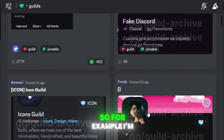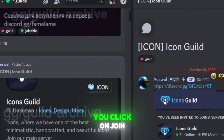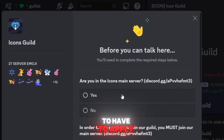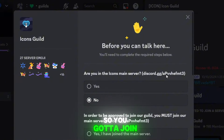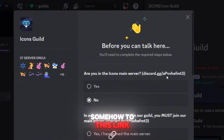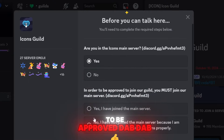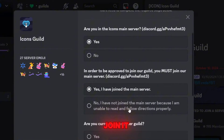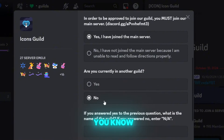You can see many guilds listed, and you can filter by 'joinable' to show guilds that are currently accepting people, because not all guilds are available to join. For example, I'm going to select the Icon Guild. You'll find the join link here, click on it, and you'll have to apply. It asks if you're in the Icons main server — you actually need to join it somehow.